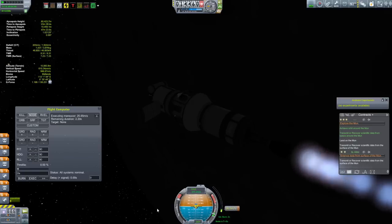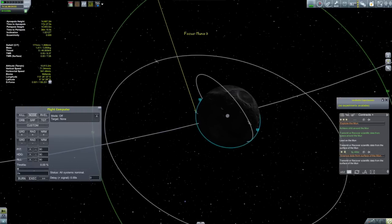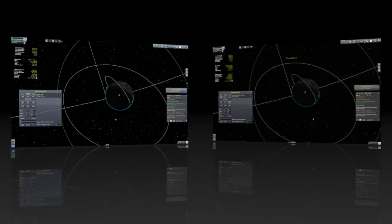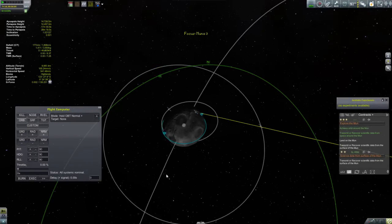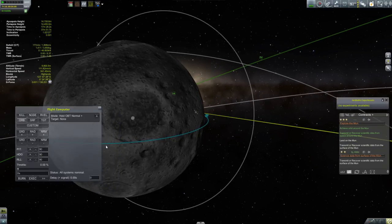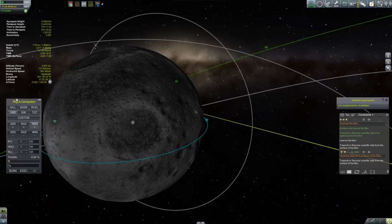One thing I didn't put on this thing were any lights — that was just a complete oversight on my part. We'll take a look at our orbit and then start thinking about where we want to come down. We definitely want to come down on the near side, the side facing Kerbin, so that we have a communication link. And as you can see, it worked out pretty well — we have the near side mostly illuminated, so we'll end up landing in the light.